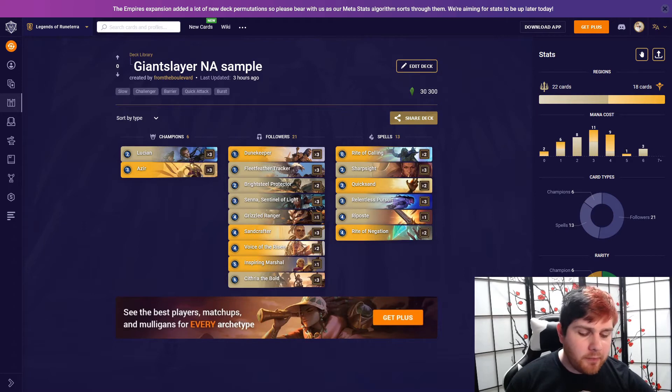The one aggro deck I've heard enough about to be confident will come out this weekend is Lucian Azir. I know there's Renekton Sejuani Overwhelm, but I'm really not feeling like that's going to be a mainstay — more of a flash-in-the-pan week one thing. Azir Lucian does feel like it has some legs, which is a little weird to say because Lucian decks tend to look really good on release and then fall off. Lucian Hecarim fell off pretty spectacularly after the Grand Plaza release. Lucian decks are hard to judge because they look really powerful and are high-roll-y in nature, but this one is even a little more mid-range focused with a lot of 4-drops.